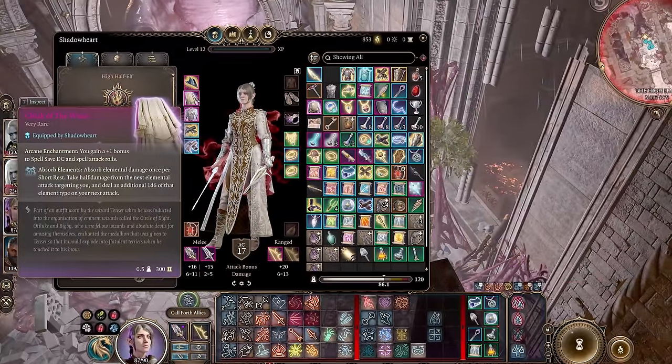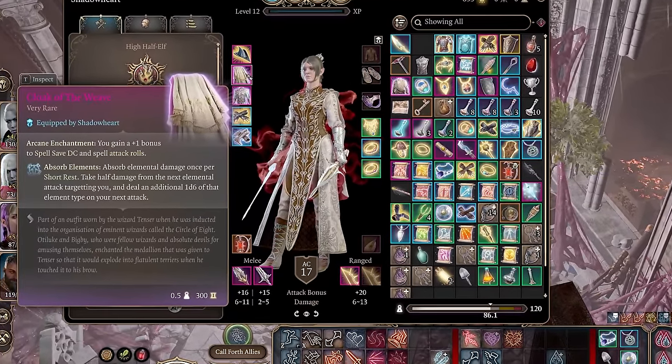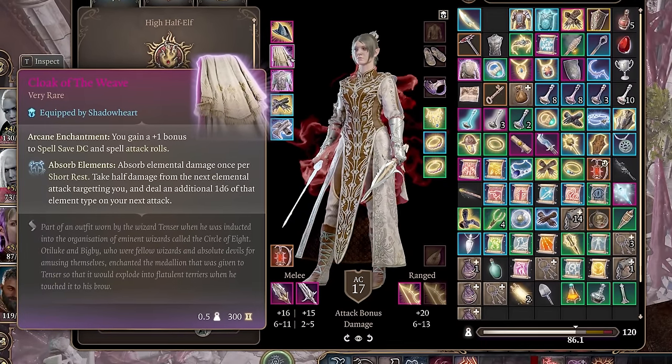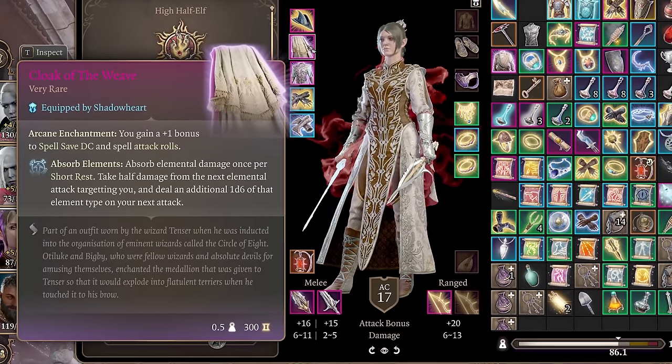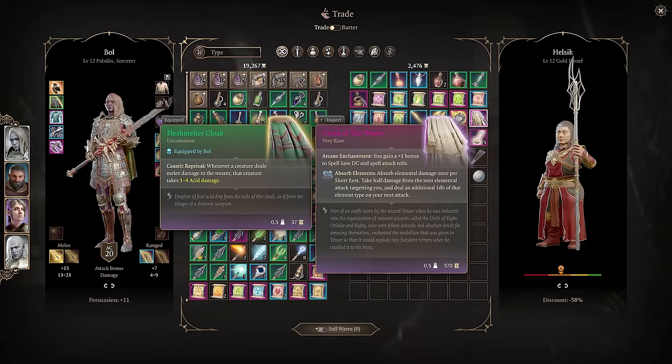The best Cloak for this build is the Cloak of the Weave. This Cloak grants a plus one bonus to spell save DC and spell attack rolls, and allows you to absorb elemental damage once per short rest and deal an additional 1d6 of that element on your next attack. You can obtain this from Hellsick at the Devil's Fee in Act 3.